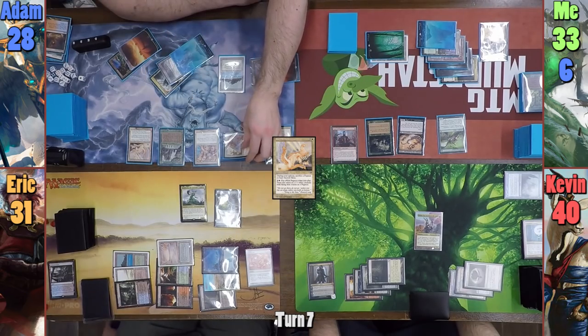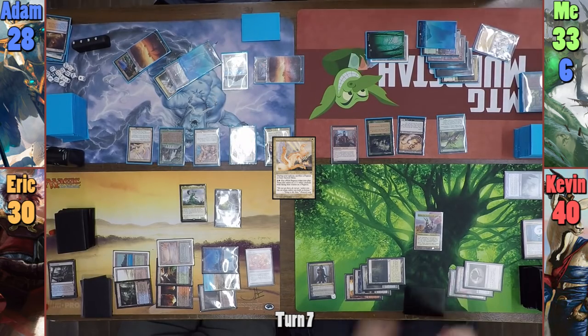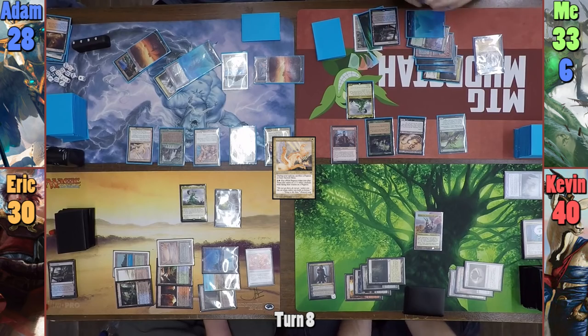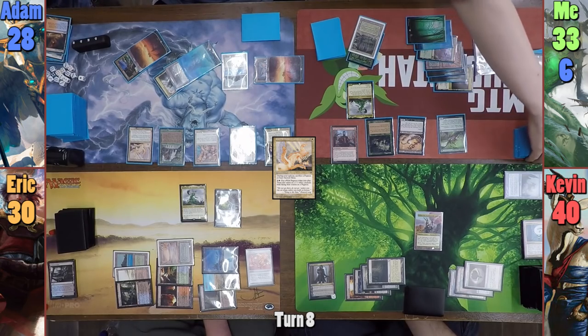Moving to combat, Adam swings the Rector at Eric for 1. Adam untaps the Rector with a Derevi trigger and passes. At the end of this turn, I activate the Bazaar once more, drawing 2 and pitching 3. For my turn, I recast Muldrotha in my main phase, play a Polluted Delta — basically copying Eric. I then recast Wild Growth onto the Bayou and crack the Delta taking 1 to find a Watery Grave, taking another 2.